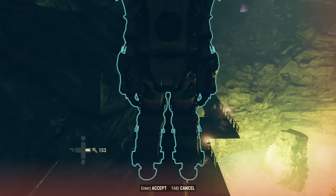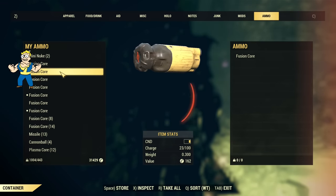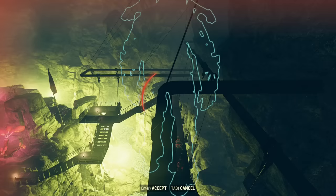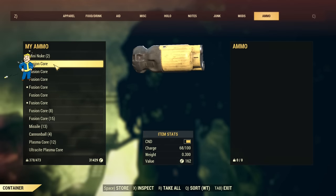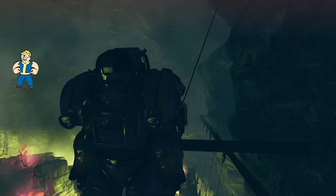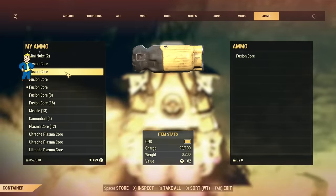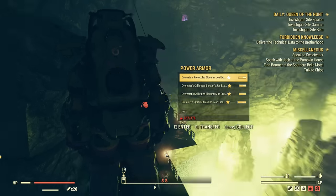Now we place one power armor, making sure the core installed is not fully charged. Sort by weight and toss in any uncharged fusion core, then enter it. Next, place the second power armor set nearby, press the transfer button, go under ammo, and place in a fusion core that's not charged. Exit this armor, turn around, enter the first one, then transfer again — find the uncharged fusion core and equip it. You can see how many fusion cores you have charged; all unstacked ones will be uncharged. Wait for the fusion core to charge.